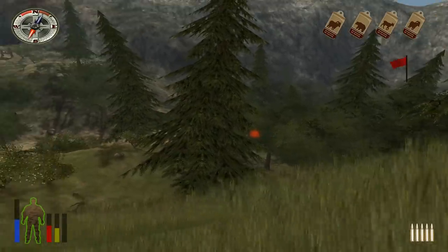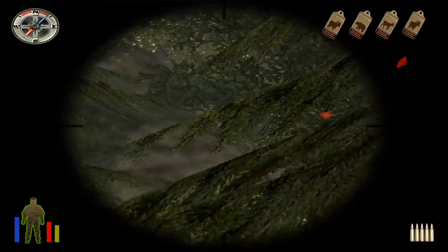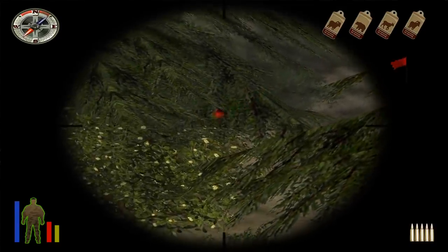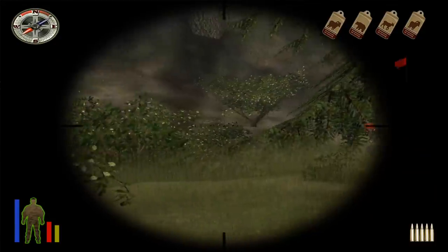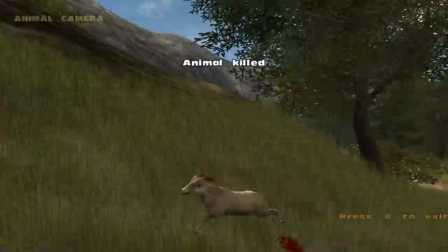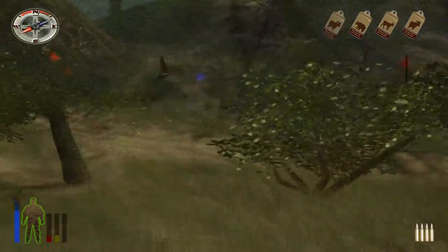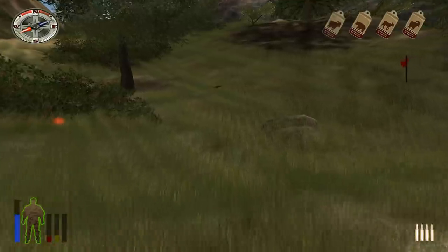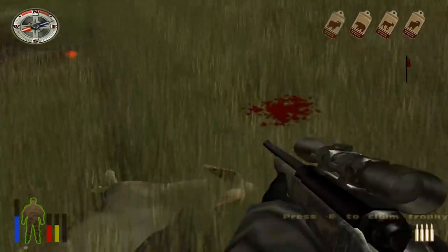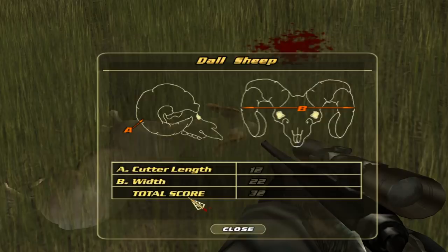For a game made this long ago, it honestly doesn't look too bad — I'm playing it in 4K, which I find kind of hilarious. We spooked whatever it is, but they don't run very far. I think we're shooting it regardless — it looks to be probably a Doll Sheep. The scope movement is pretty smooth, I'm surprised. Not the best shot, but apparently that's a kill shot, so sure. That's a small one — probably could have looked for bigger, but I had no idea what I was looking for. That is our Doll Sheep.